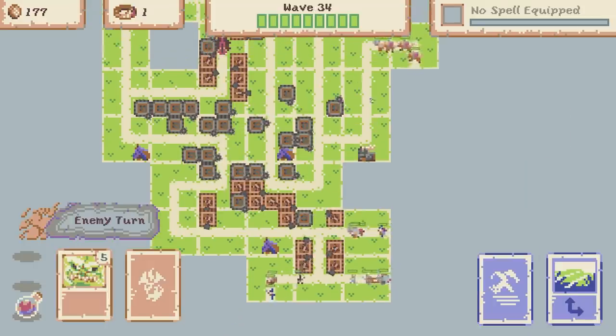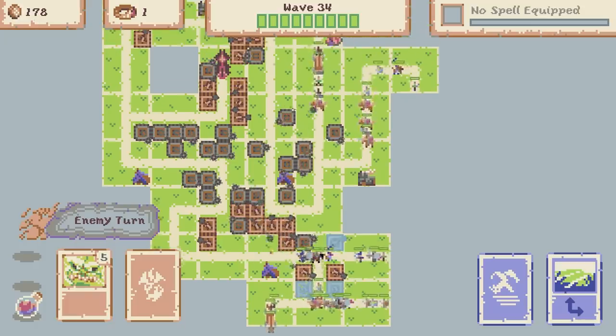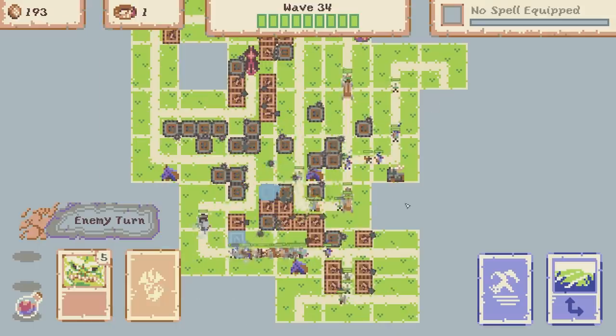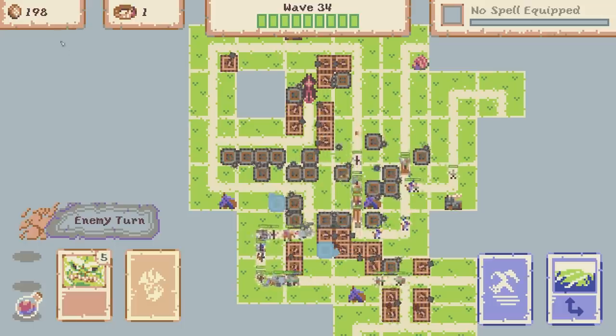Anyway we're on round 34. If you look at the coins we've got 177. So we really need some more cards or something - hopefully we'll get the shop next time. Round 35, because I'm literally placing every tower that I can. Money is not the problem here, it's just lack of firepower if we do start losing lives.